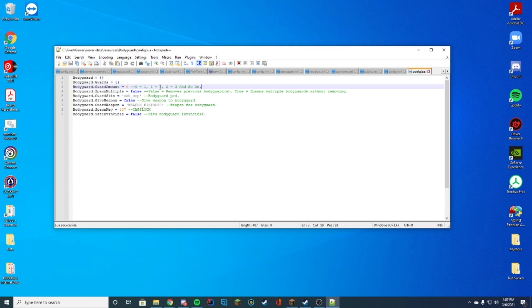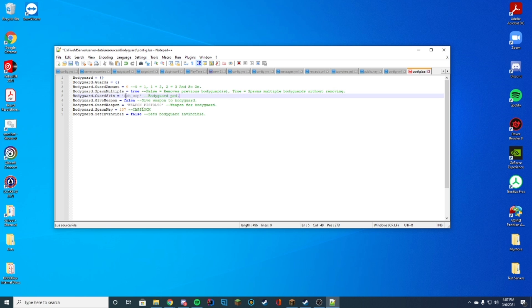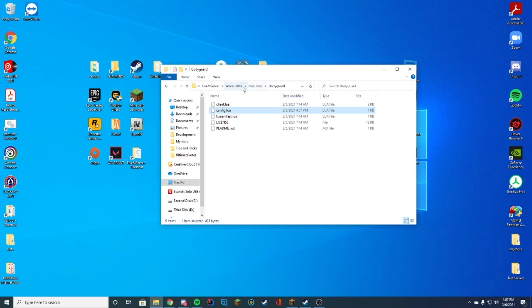Zero equals one, one equals two — this is just coding stuff. So make sure if you want one bodyguard to spawn on the button, you go ahead and press zero. If you want multiple to spawn, which I do, I'm just going to change this to true. You can set what type of skin they're given if you have a custom skin. Should they have a weapon? This is weapon pistol 50 — I'm gonna set that enabled as well. You can set your spawn key; default is Caps Lock, we'll keep that the same. And should they be invincible? We're not going to make them invincible in this case.